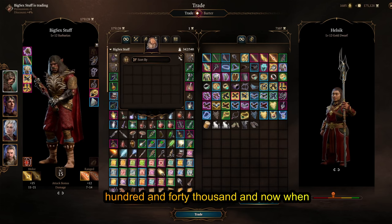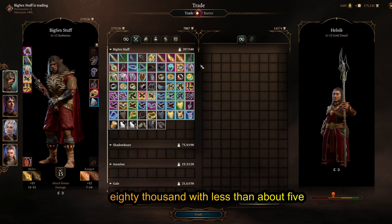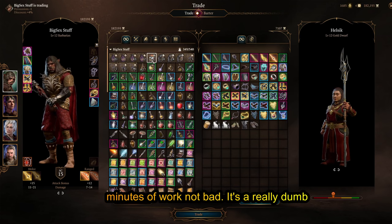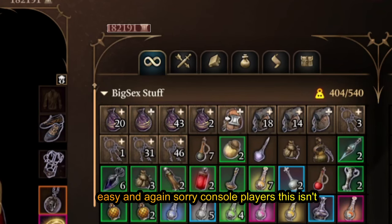When I started this I had about 140,000 gold, and now when I've ended it I have about 180,000 — with less than about five minutes of work. Not bad. It's a really dumb workaround but it's very simple and very easy to do. And again, sorry console players, this isn't for you.